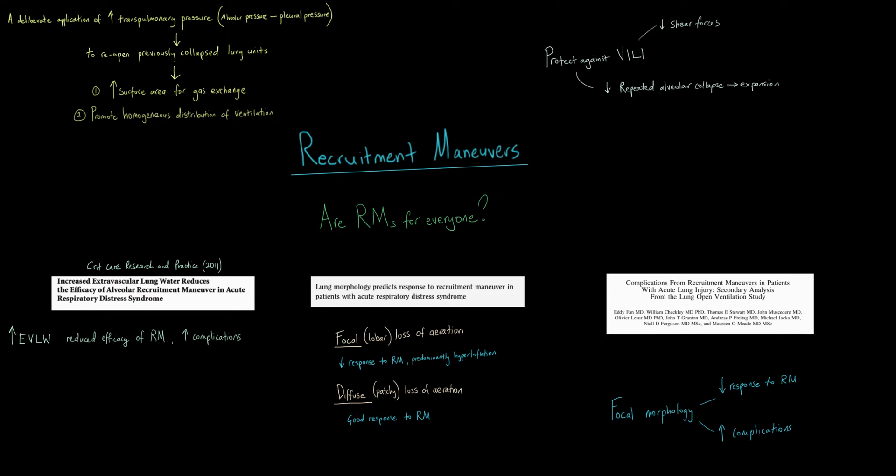This was confirmed by Eddie Fan's group from Toronto, who showed that focal lung morphology is associated with poor response to recruitment manoeuvres and a higher incidence of complications. So while recruitment manoeuvres have the potential to be very positive, not everybody will respond well. Thinking about this is helpful when managing patients with severe ARDS. With that in mind, let's talk about two different types of recruitment manoeuvres and their respective pros and cons.